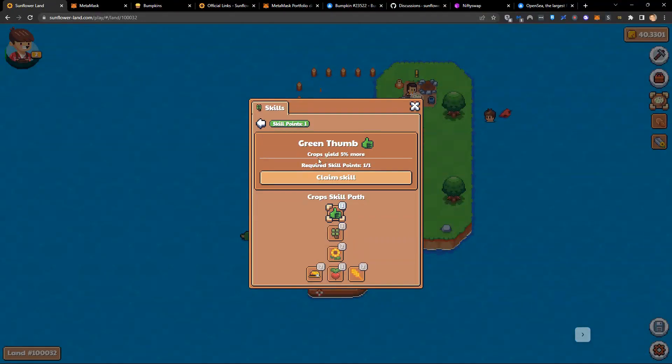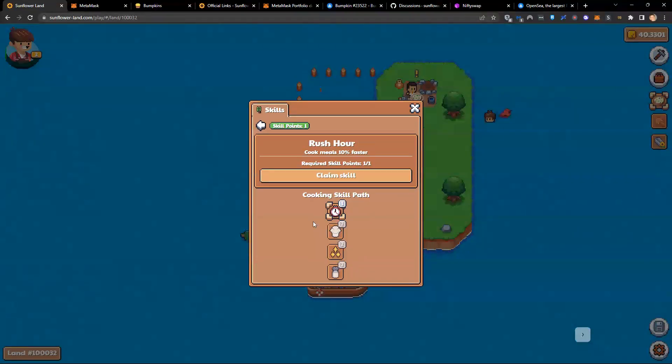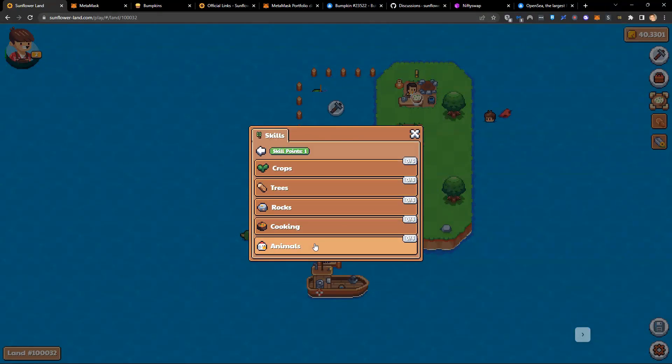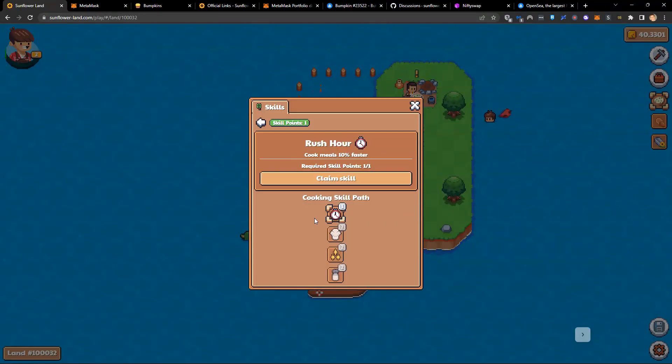There's an exclamation point above the bumpkin. If I click on this, I have skill points. Skill points can be added to certain skill trees to give you boosts and bonuses. If I click on crops I can get the green thumb, which gives crops 5% more yield. Looking at cooking, it will cook meals 10% faster. For now I'm going to do the cooking because leveling up my bumpkin is quite important.